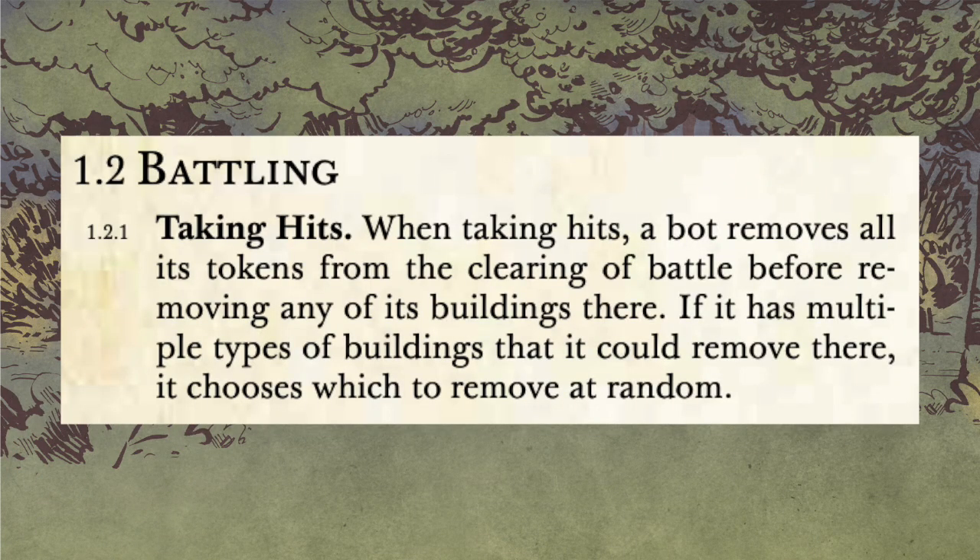While human players may have a reason to prioritize keeping the keep — hospitals is a good example — the robot will always lose the keep before any buildings. In battle, the robot removes warriors first. If there are no more warriors and there are tokens and buildings, the tokens will go first. The Mechanical Marquise 2.0 does not use wood tokens, so the only token they have is the keep. So if you score a hit beyond the warriors, the keep is gone and is not coming back.